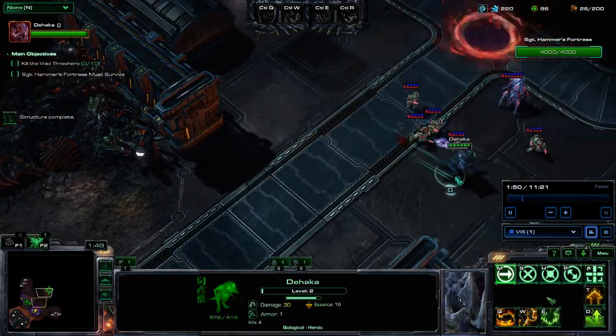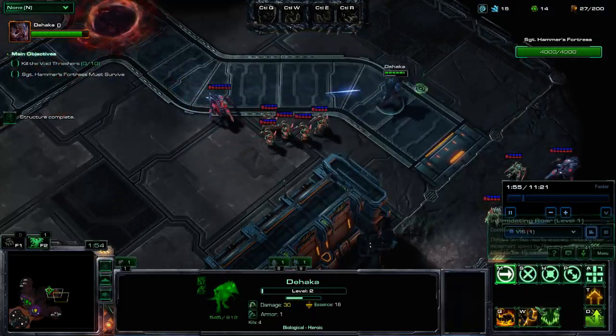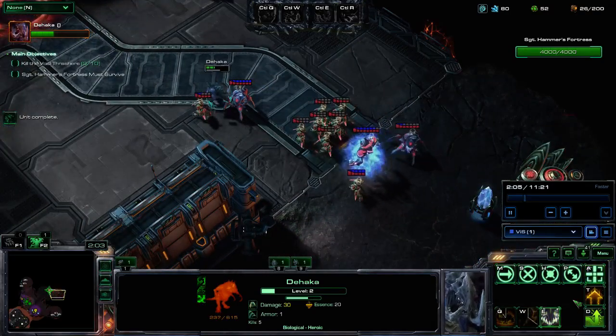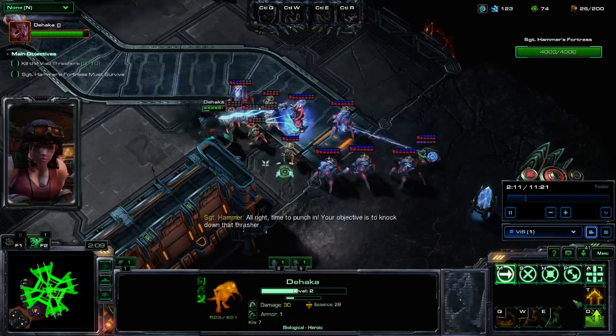With that done, Dahaka is now level 2. He's got one point in W as you can see down here, and this allows us to drag everything from the first area over to the second area and kill it using the Psionic enemies placed in the second area, rather than having to work through them slowly with our auto attacks.